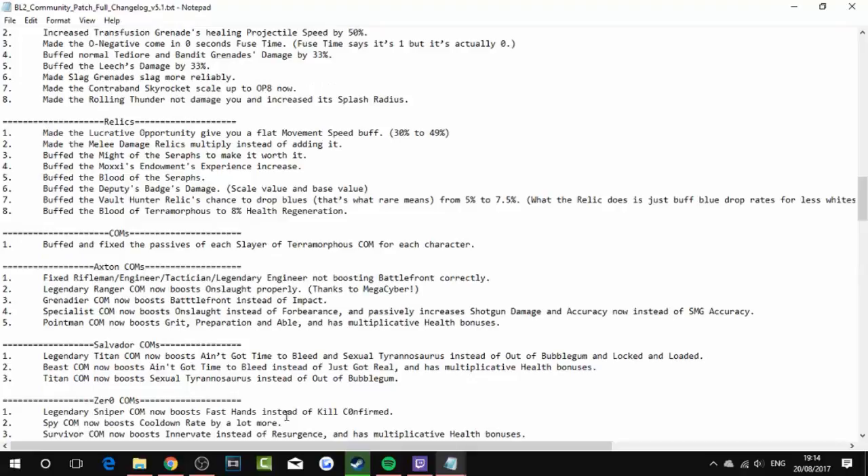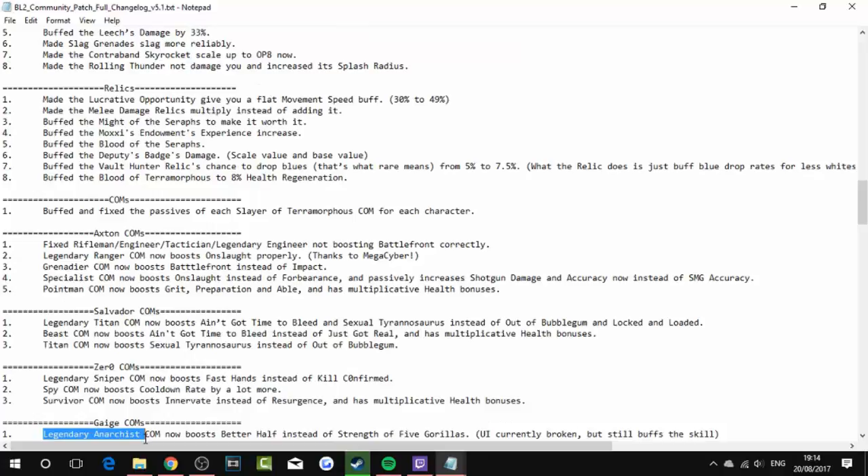Zero coms: Legendary Sniper com now boosts Headshot and Kill Confirmed. Spy com now boosts cooldown rate by a lot more — can't wait to see that. Survivor com now boosts Innervate instead of Resurgence and has multiplicative health bonuses.